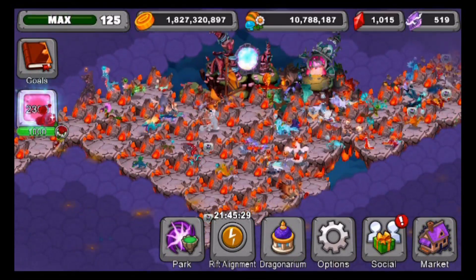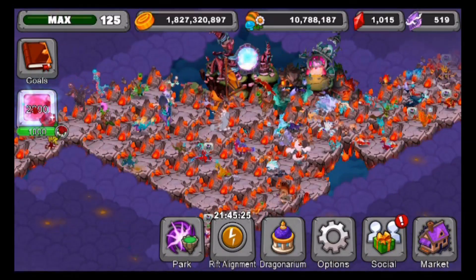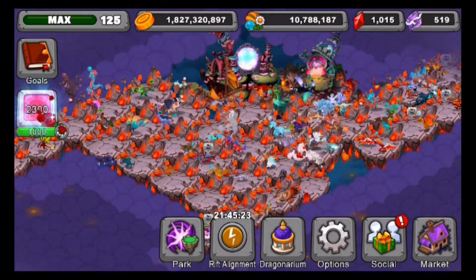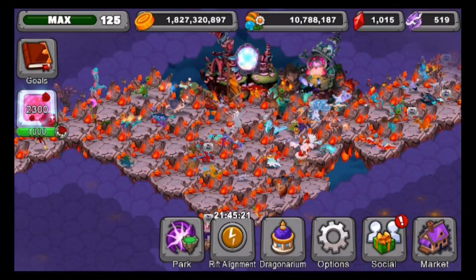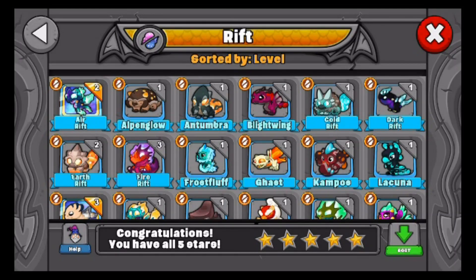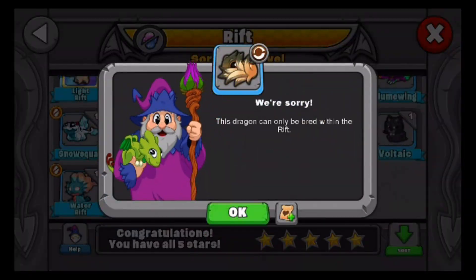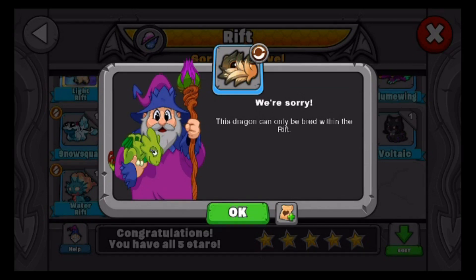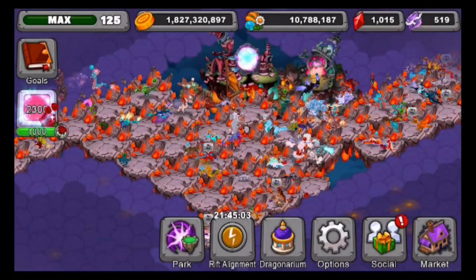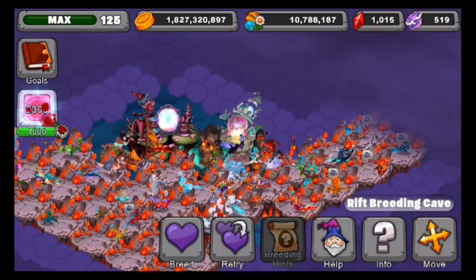Hey guys, it's Gman here back with a Dragon Veil breeding video. Today I'm so excited because we recently had a sneak peek of a dragon coming to Dragon Veil called the Tumble Thorn Dragon, and today's finally the day they released it. I'm going to try breeding it with you guys. Here it is — the Tumble Thorn Dragon, a plant earth rift dragon with a trait of earth. Let's head over to the breeding cave.